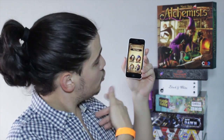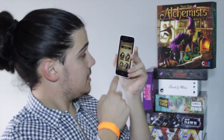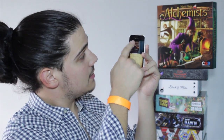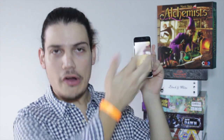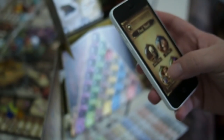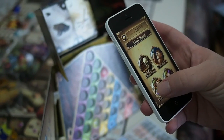Some of the actions on the board — it's a worker placement game, right? So you place actions on the board, and some of them require you to use the app. For example, four of the actions require you to essentially scan two items, and it gives you which potion you've made.